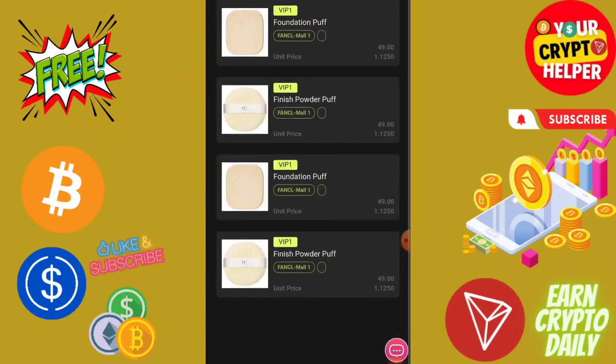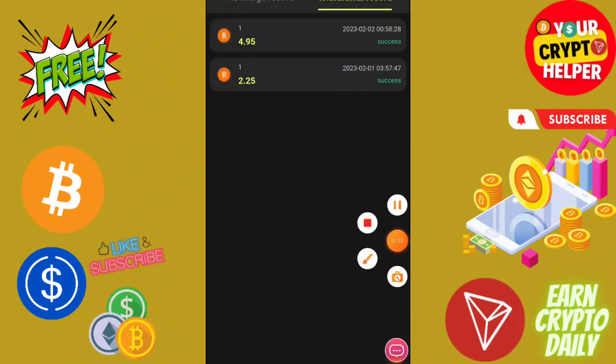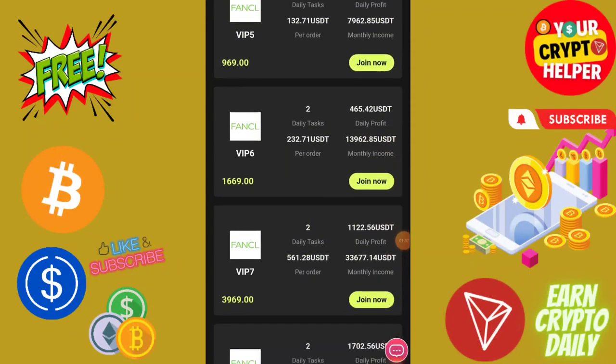I have completed tasks one, two, three, four, and here you can see my transaction record. It shows 4.95 and 2.25. Grow your team and you can upgrade your VIP.